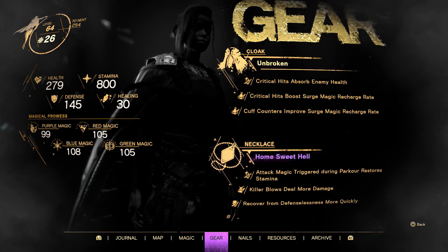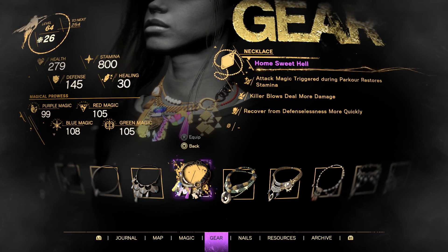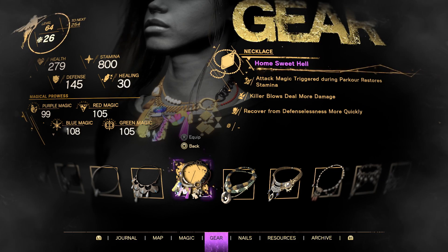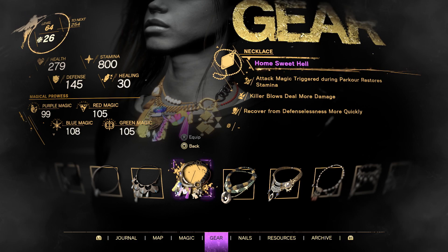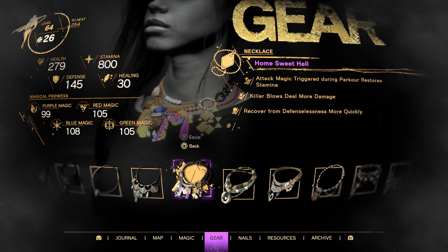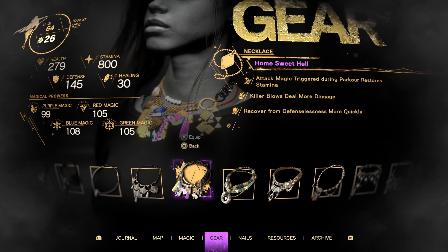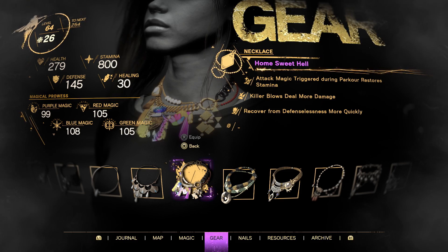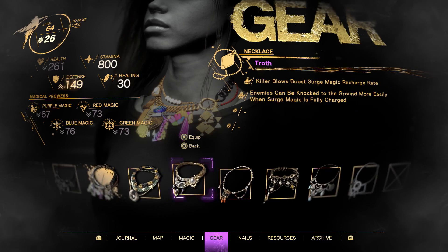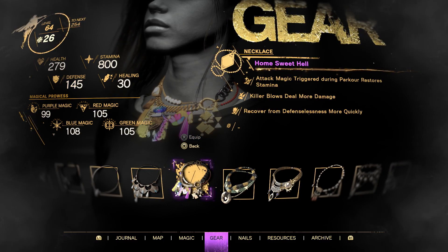Moving on to the necklace — "Home Sweet Hell" — this is actually the best necklace in the game. It has four passive slots and overall it looks pretty nice. It has a whole bunch of fun little ornaments on the necklace that I assume she made to resemble or remind her of home. The second best necklace would be Sooth, but anyway that is the necklace.